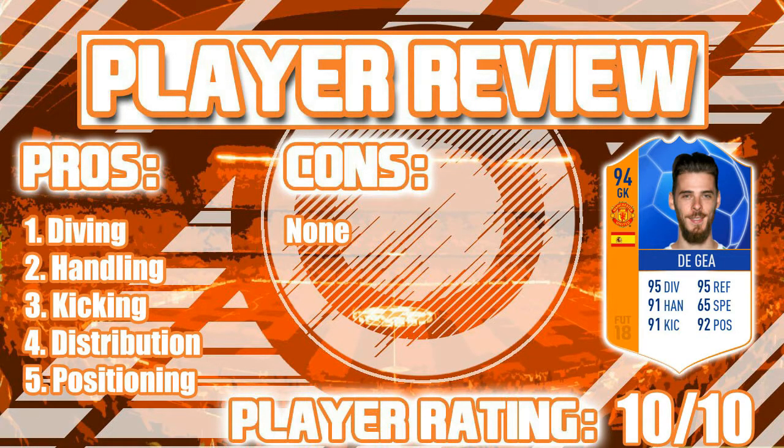My last pro is positioning - he's always in the right position. As you saw, I was pressing Y all over the shop for that Cristiano one-on-one and he sticks a leg out using that save with legs trait. That's going to be it for this player review - 10 out of 10 rating for De Gea. If you enjoyed it, appreciate if you could drop a like, subscribe, and as always I'll see you in the next one. Peace.